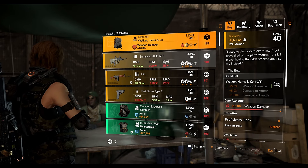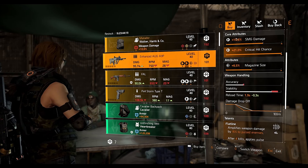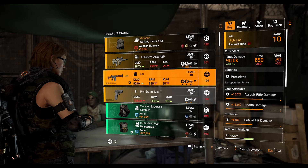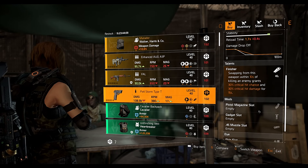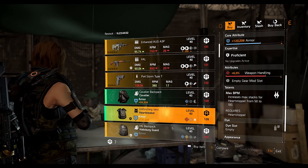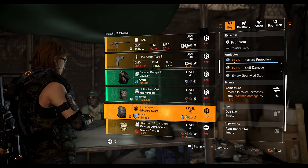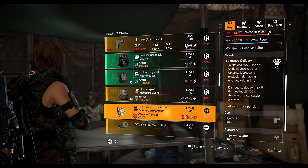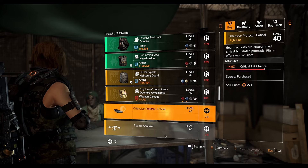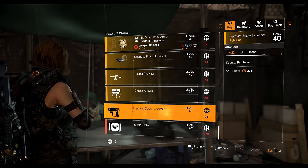Next we have the Enhanced AUG A3P SMG with Flatline talent, 6.5 magazine size, maxed out crit chance, and 10.6 SMG damage. A Fal rifle with Fast Hands talent and 6 percent crit damage. The PX4 Storm Type T pistol with Finisher talent, 9 percent stability, and 11.3 pistol damage. A Cavalier backpack with 9.2 hazard protection. A Heartbreaker chest piece with 6 percent weapon handling. A Hasbrook backpack with Composure talent, skill damage 5.3, and hazard protection 9.7. An Overload Ornament chest piece with Explosive Delivery talent, armor regeneration 6.5, weapon handling 7.7, and weapon damage 7.7. Mods include offensive protocol mod 4.6 percent crit chance, drone mod 8.3 percent health, turret mod 5.7 percent duration, signal launcher mod 4.3 percent skill haste, and exotic caches.